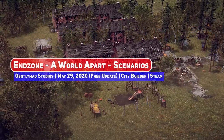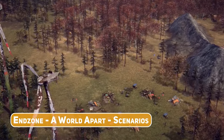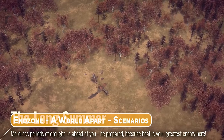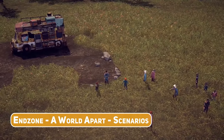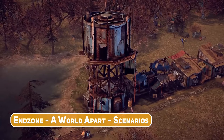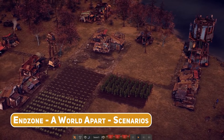Second appearance for Endzone: A World Apart, which seems to be hitting all their major milestones on their roadmap at a steady clip, this time adding scenarios — self-contained missions with a clear objective to be met — adding some structure to this gorgeous, if depressing, post-apocalyptic city builder. The very first scenario is called The Long Summer, and as the in-game narration warns: preparation is key to survival in this unforgiving world. Set up your food and water supply first before mother nature strikes back — seems like it's going to be a long summer.